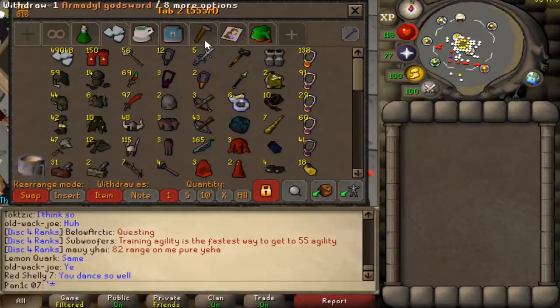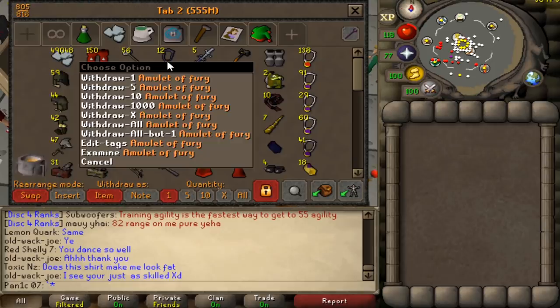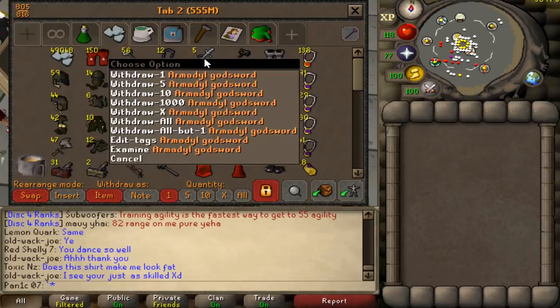Quick bank update before we get into the video: our PKing loot tab is now 555 mil, which is well over the halfway mark. That includes 150 dragon boots, 12 amulets of fury, and 5 AGS's.